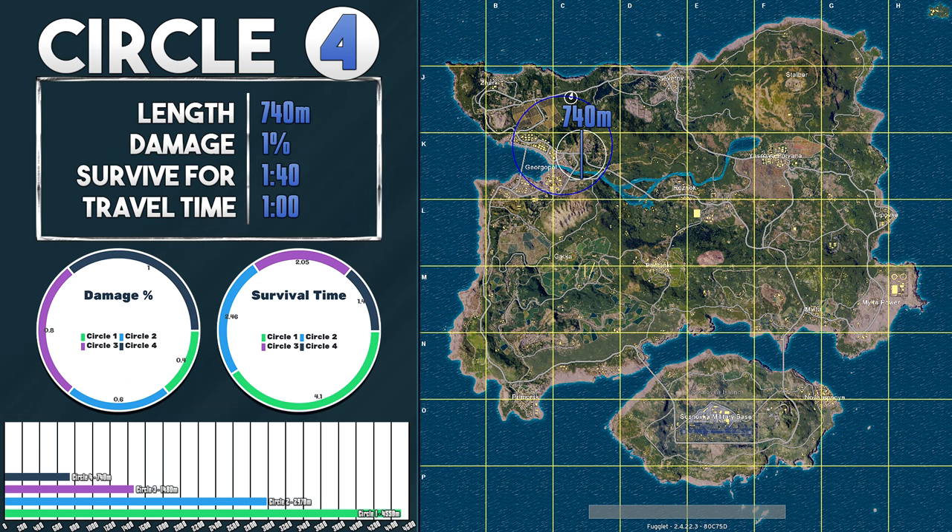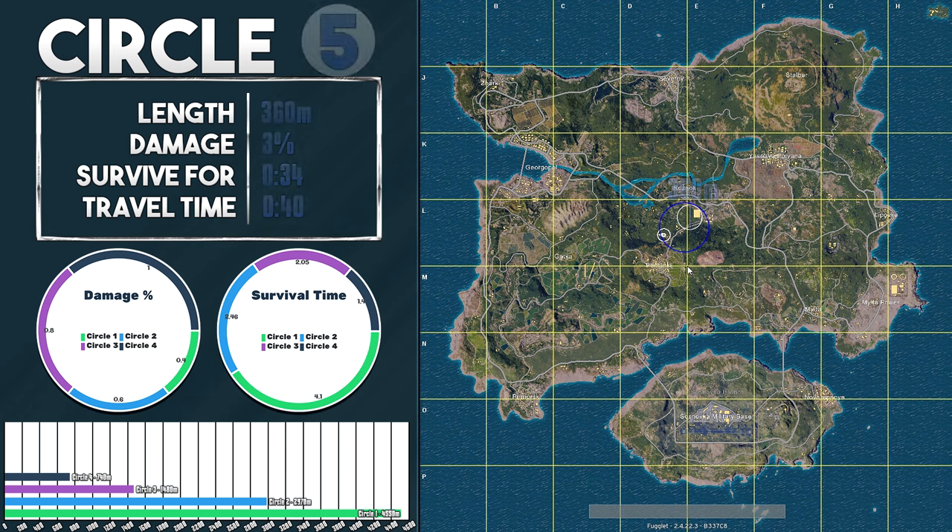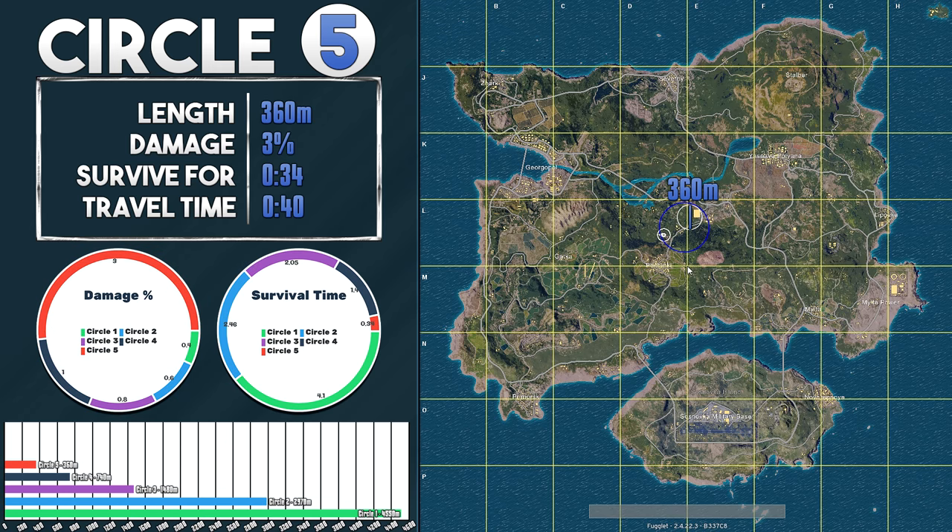This is very much the start to the end game when we move to the fifth circle — now the fun starts. Bad or simply unlucky decisions get you punished, throwing your hard work out the window. There's only 360 meters to play around on, which is almost the same as the bridges connecting the military base to the rest of the island. It now does 3% damage to players outside the play zone, which means you can only survive for 34 seconds without any healing. You will have 40 seconds to get to safety once the blue circle starts to move.